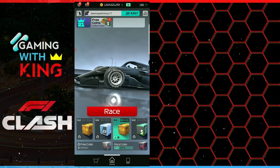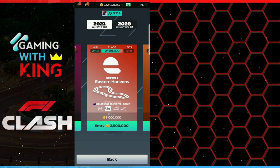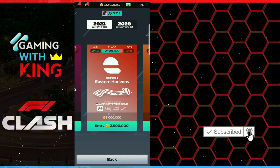Welcome back to Gaming with King family, another F1 Clash video. Today we're doing our how-to for Series 9. Before we jump in, remember to subscribe, turn on post notifications, and leave a like. Really appreciate the support. Series 9 has two 8-lap races and two 7-lap races — Japan and Marina Bay are 7-lap, Melbourne and China are 8-lap.